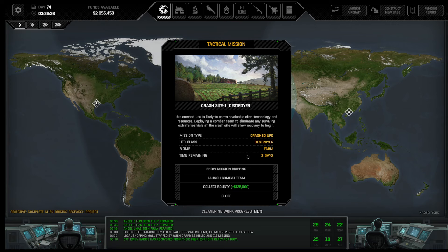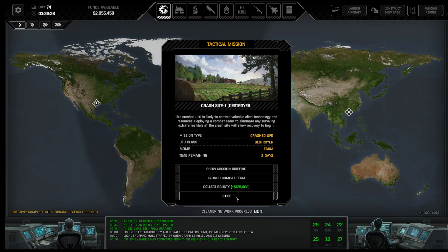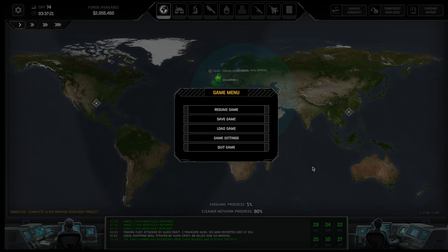Now we have a crash site with a destroyer, which will get us new stuff. Once you've started getting enough alinium later on in the game, when you get destroyers and scouts, you'll just take the bounties to get money to build your bases. But early on, you need to go to each one of these types so you can get the technology that helps you build things up. We'll go get that crash site with our team, but we'll do that in the next video because crash sites take a good half hour. If you like what you see, hit the thumbs up button and subscribe. I'm Dren608 — until we meet again, stay safe and bye-bye.